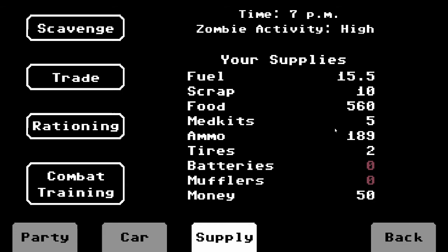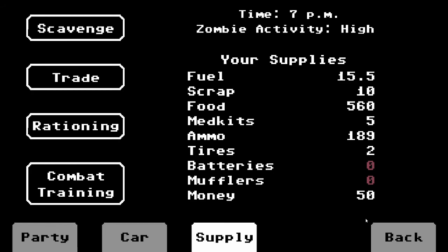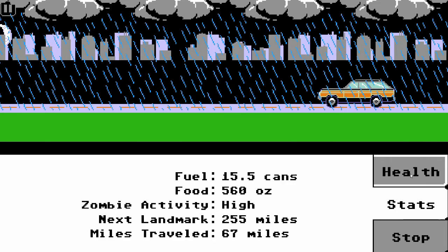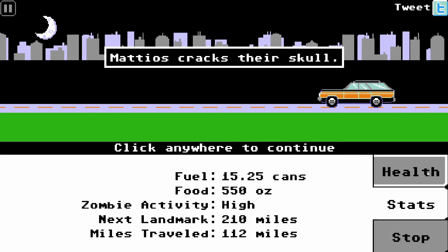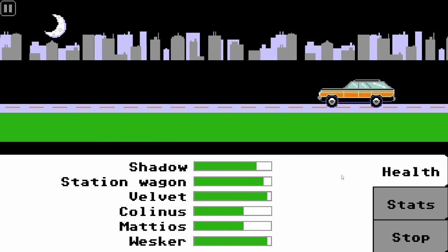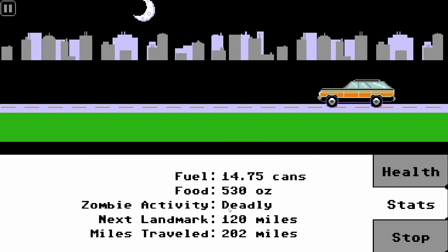Alright, we're going to move on. We can change the amount of rationing we do, which will affect how much health reduces — with large rations people won't lose health while travelling, while small rations let health gradually go down. We're just going to do medium for now. I think we're going to get on over to Pittsburgh. The sky has cleared up — usually a good thing; you don't want to be travelling when it's rainy or foggy, bad things can happen. Zombie activity currently is deadly.